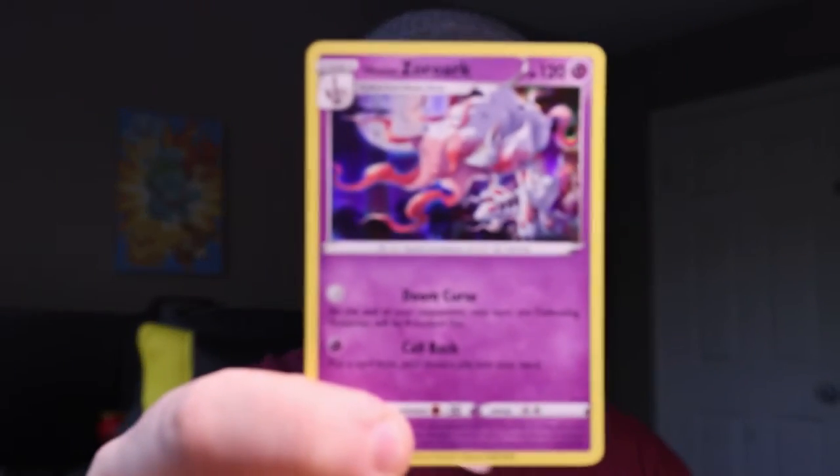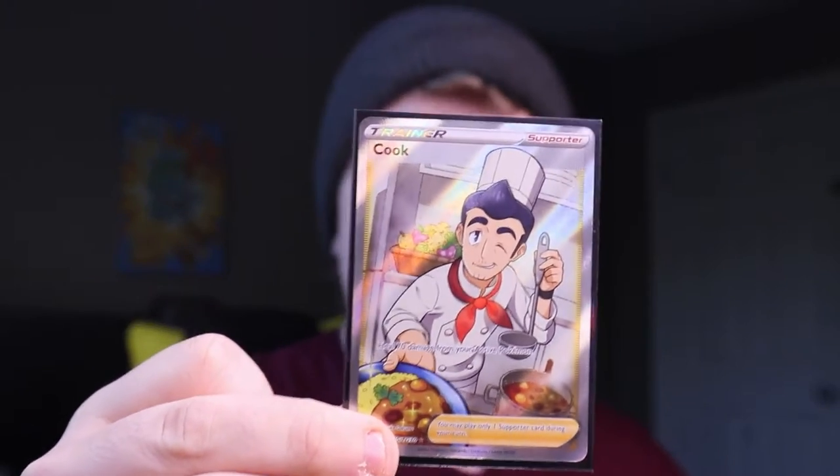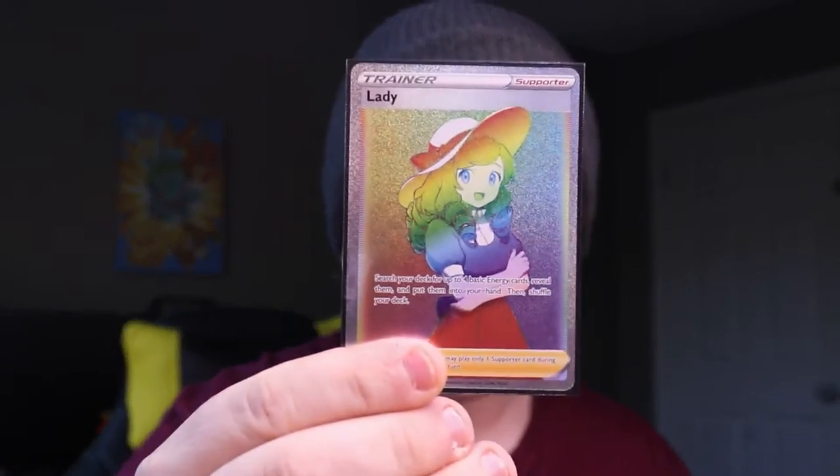Before we get out there and start trying to rip packs, find cards, or buy cards, let's take a recap on how this journey started. The first week Lost Origins released, I went out to my local card store and bought some packs, and the first card I pulled was this Hollow Hisuian Zora card. After that, the binder quickly grew with nice good hits, with my first big full art being this Cook Full Art from the Trainer Gallery, and then my first Secret Rare, which was the Lady Rainbow Rare Trainer card.